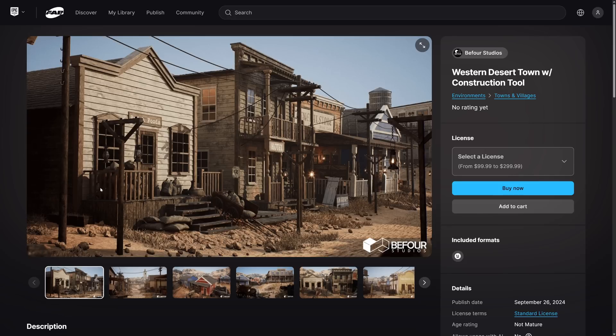We've got a couple of assets. I'm going to show you the store page first and then we'll go hands on. We're doing things a little bit out of order here. You're going to notice these are actually quite valuable assets this time. One of the ones we've got here is the Western Desert Town with construction tool, and this is $300.